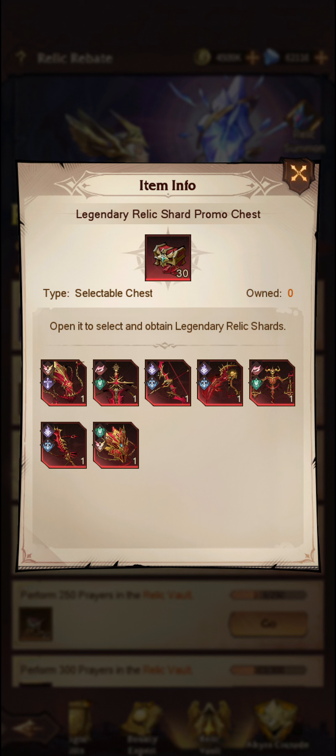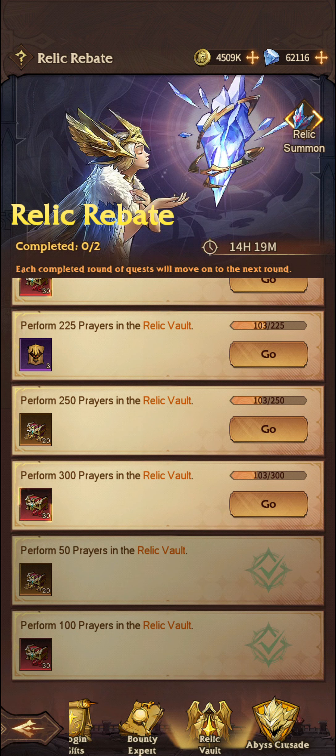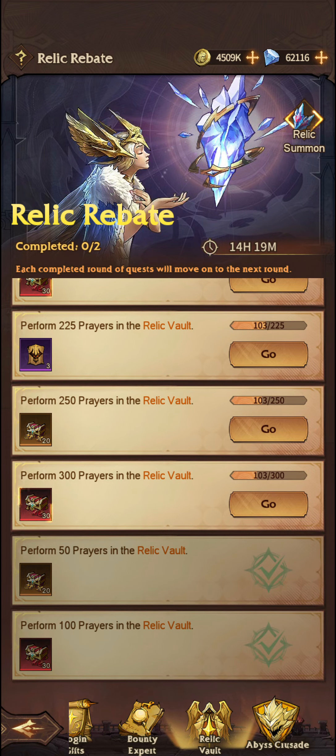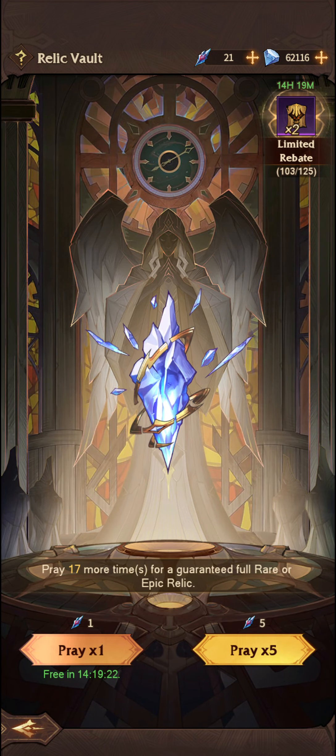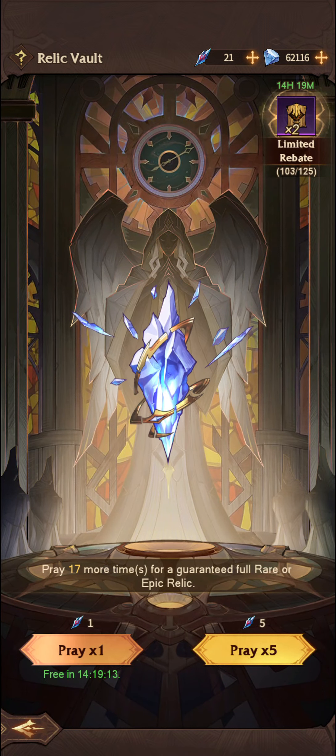The first thing I want to talk about is the amount that you get. As you can see, you can get 30 from the relic rebate, and if you go all the way through you're able to obtain a total of 90 of these red shards. That's 300 relics or prayers or summons on this particular summon event where the rebate is on — you will get these relic shard chests.